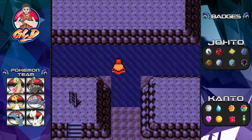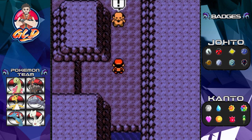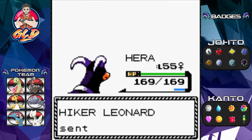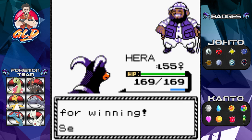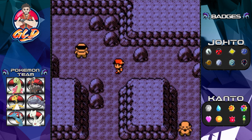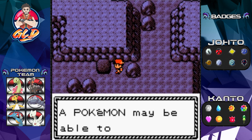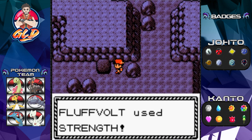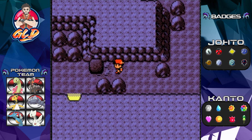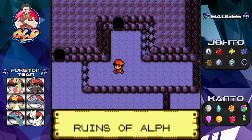The two puzzles are located right here in Union Cave. You actually need a Pokemon that knows Surf and Strength in order to get by. We're going to battle this guy quickly and then head to the Water Stone puzzle first.